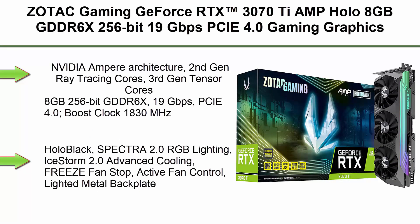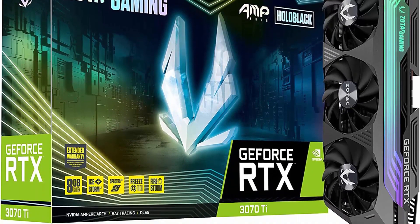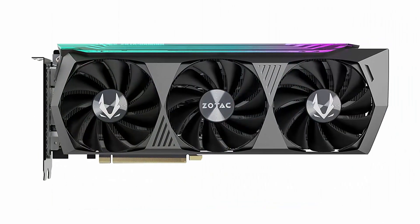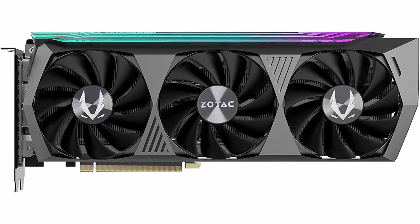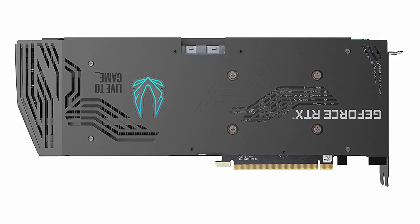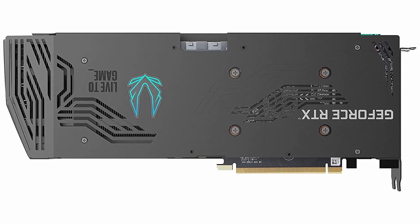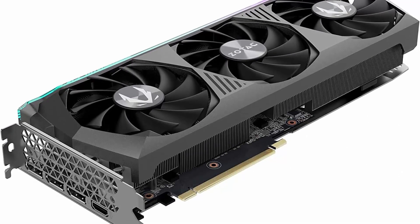Top 3. ZOTAC Gaming GeForce RTX 3070 Ti AMP Holo 8GB GDDR6X 256-bit 19Gbps PCIe 4.0 Gaming Graphics Card. HoloBlack, IceStorm 2.0 Advanced Cooling, Spectra 2.0 RGB Lighting. Model: ZT-A30710F-10P. NVIDIA Ampere Architecture, 2nd Generation Ray Tracing Cores, 3rd Generation Tensor Cores. 8GB 256-bit GDDR6X, 19Gbps PCIe 4.0, Boost Clock 1830MHz.